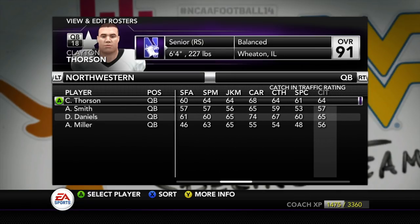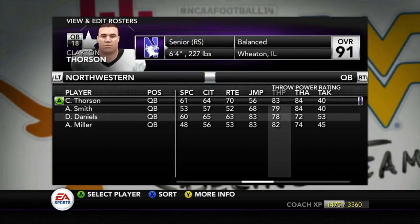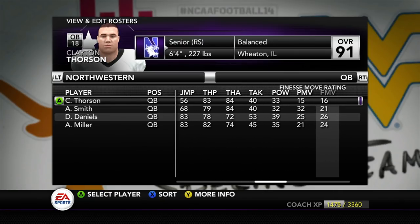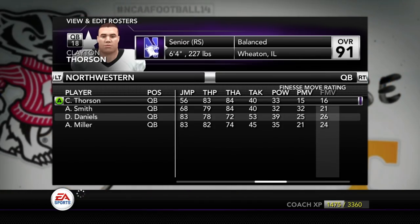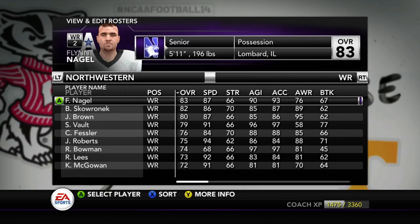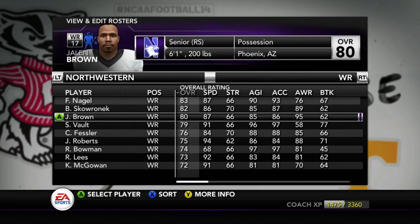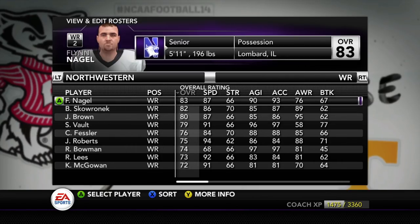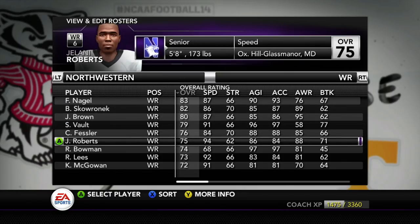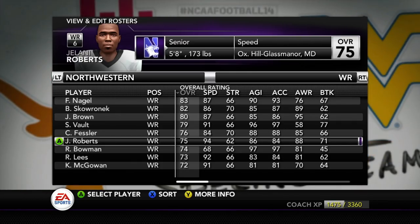Clayton Thorson — he's got 90 speed, he is a monster. 94 awareness. 68 carrying, so maybe we can force a fumble if he tries to scramble. But here's the thing: 83 throw power, 84 throw accuracy. So if he tries to throw deep, Rutledge, Riggins, and Brown are gonna be in coverage. I don't think they have any superstar receivers — their top three are all seniors and juniors but not top-end speed guys.